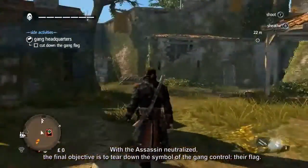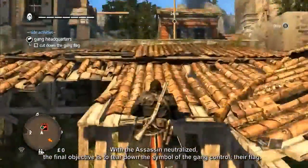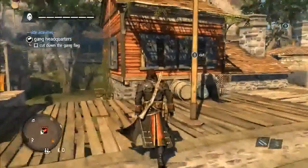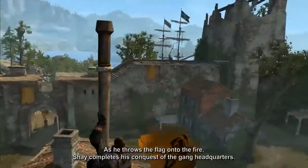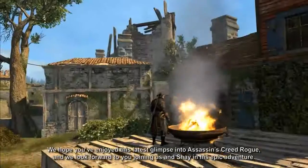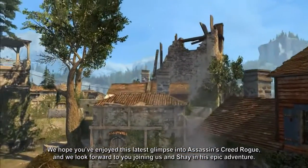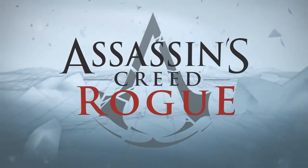With the assassin neutralized, the final objective is to tear down the symbol of gang control — their flag. As he throws the flag onto the fire, Shay completes his conquest of the gang headquarters. We hope you've enjoyed this latest glimpse into Assassin's Creed Rogue, and we look forward to you joining us and Shay in his epic adventure. Thank you for watching.